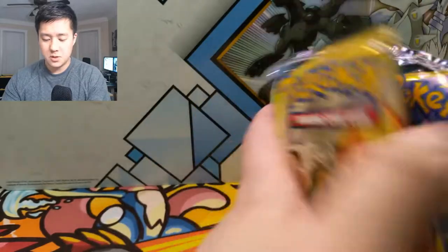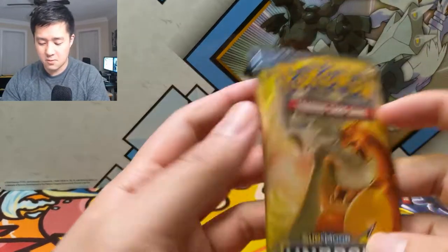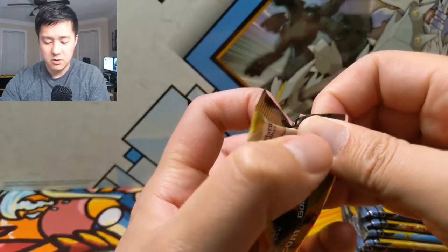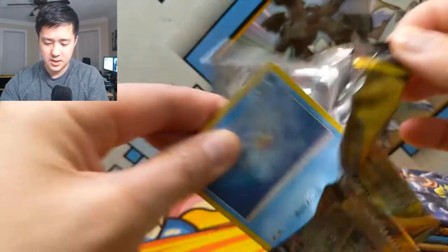We still have yet to pull any of the tag teams. The two that I'm going for is obviously the Reshiram Charizard — that's gonna be the big chase card — and then I'm definitely looking for that special art Alolan Muk Muk tag team GX. To be honest, any of the other ones would be nice to see as well.